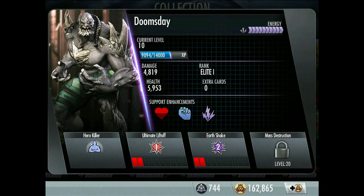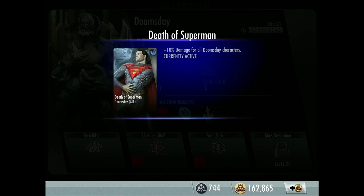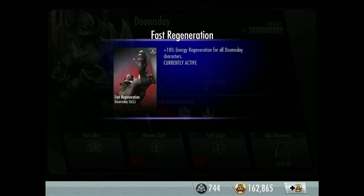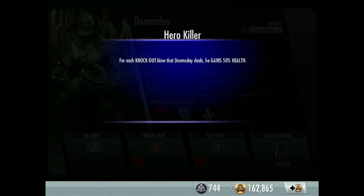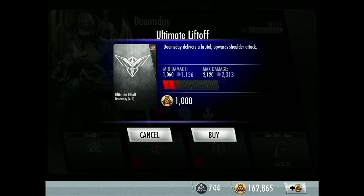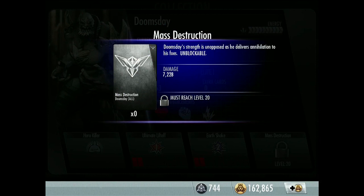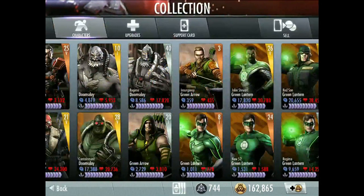Here we go for Doomsday. I've got this gold Doomsday at level 10, Elite 1. Stats are pretty good — I think he's one of the strongest in the game, tied with Regime Superman when the game originally came out. Support enhancement: health — Kryptonian Origin; attack — Death of Superman; energy — Fast Regeneration. Passive: Hero Killer — for each knockout blow, Doomsday gains 50% health. First move: Ultimate Liftoff — brutal upwards shoulder attack. Second move: Earth Shake — Doomsday's mighty fist pounds the earth. Super move: Mass Destruction — unblockable.